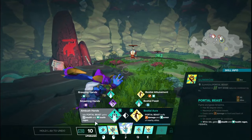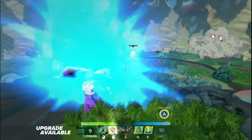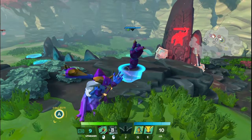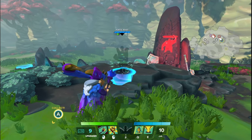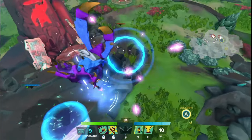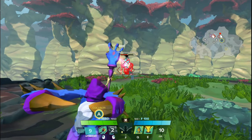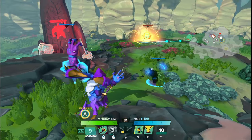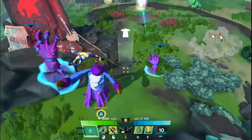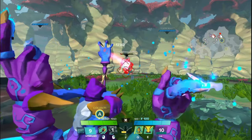Now we move on to the RMB upgrades starting tier one on the left side. We have Ambush Hands: idle portal beasts gain stealth and health regen — they heal every second for 100 healing and are basically in stealth permanently until they see something and start attacking. If I summon a portal beast and it's just looking out that way, it basically becomes invisible right away. You can see this cool little shimmery particle effect that shows its healing. They just basically live forever because they can't be seen.